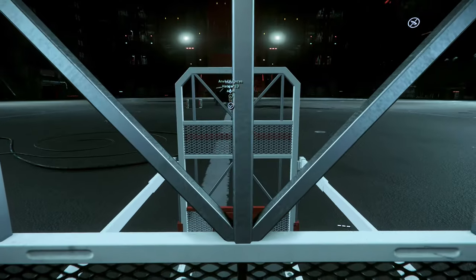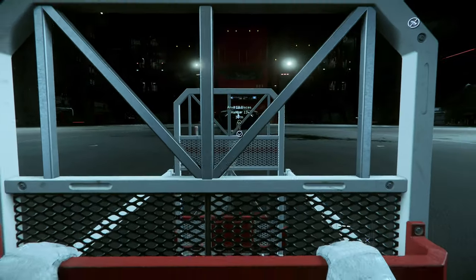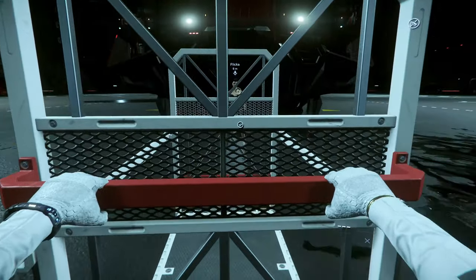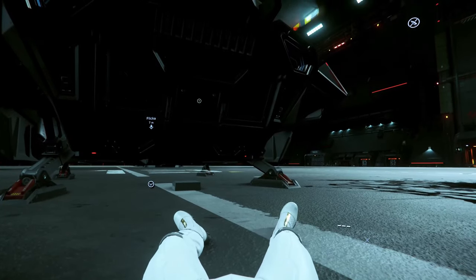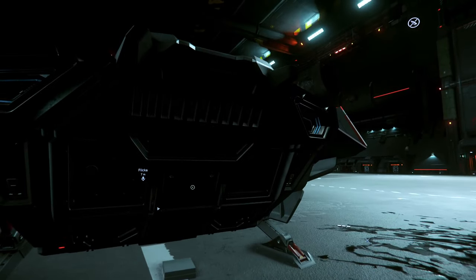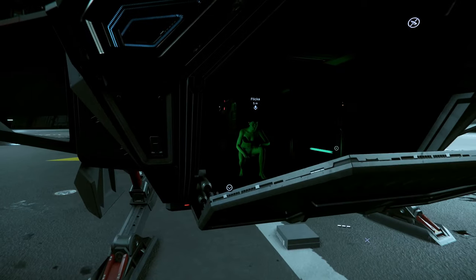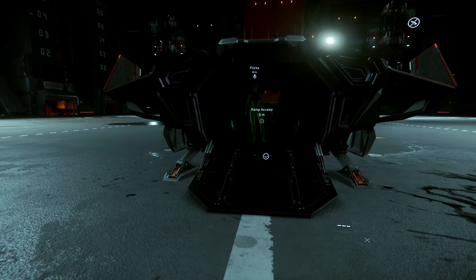Number 2: Using a trolley to push Flickr into a ship. Going sprint, flank speed — I pushed Flickr inside. Surprises using a trolley.